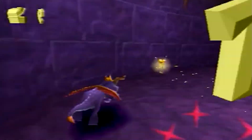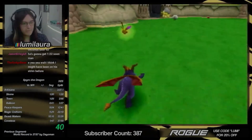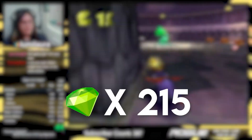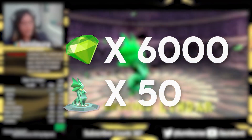This allows a lot of the routing of the game to vary quite a bit, and explaining how each record changed the routing would be a lot. So today, I'm going to focus on the current record set by Lora. The first home world is the Artisans, and in order to leave the world, Lora needs 215 gems and 10 dragons if she wants to keep pace for the 6,000 gems and 50 dragons she needs by the end.